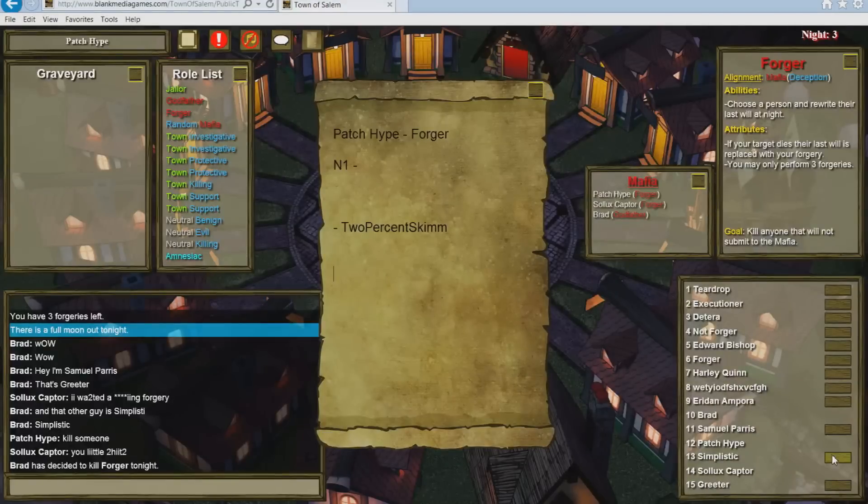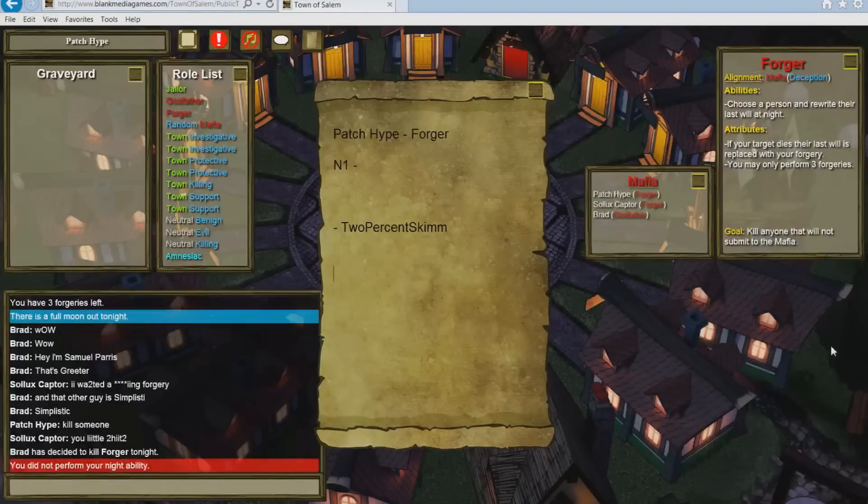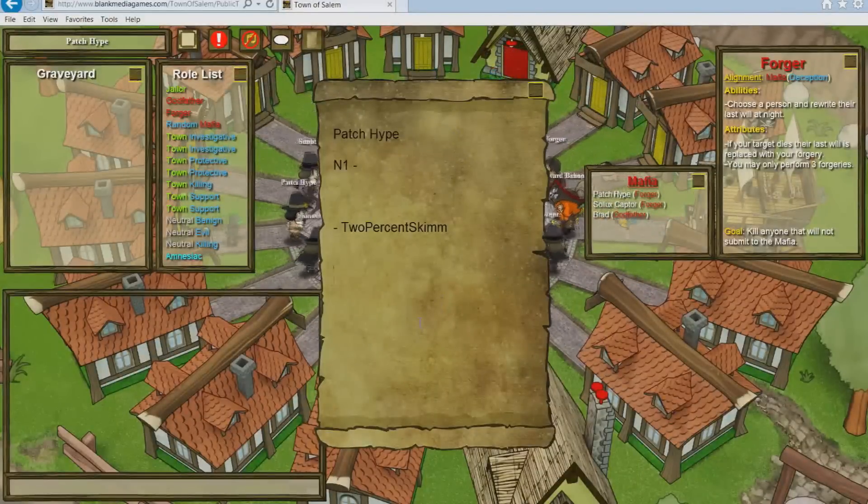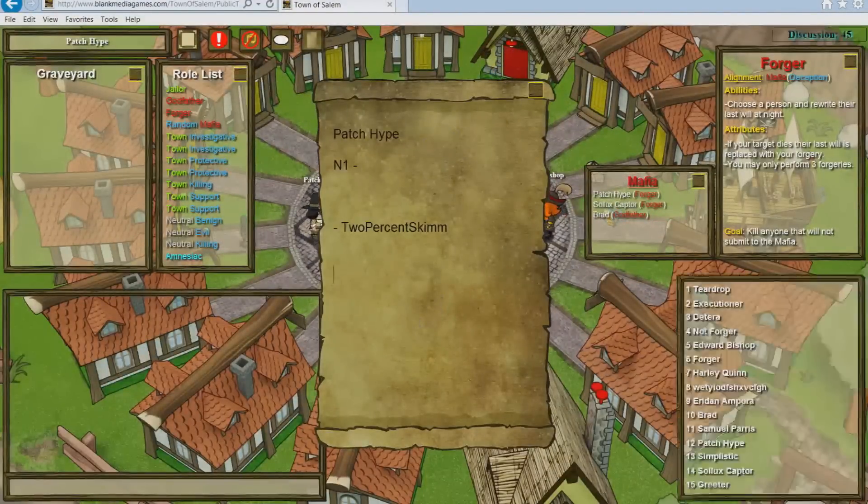Finally, my last tip is to make sure that your Godfather chooses targets quickly at night. A lot of problems I've seen is that the Godfather sits there and thinks about it for a good 20-25 seconds, and you don't have enough time to write a good forged will.